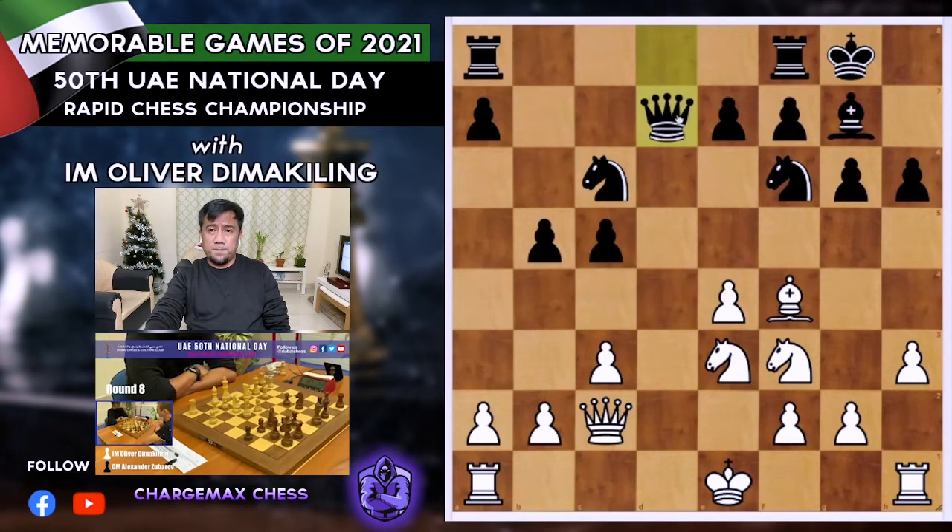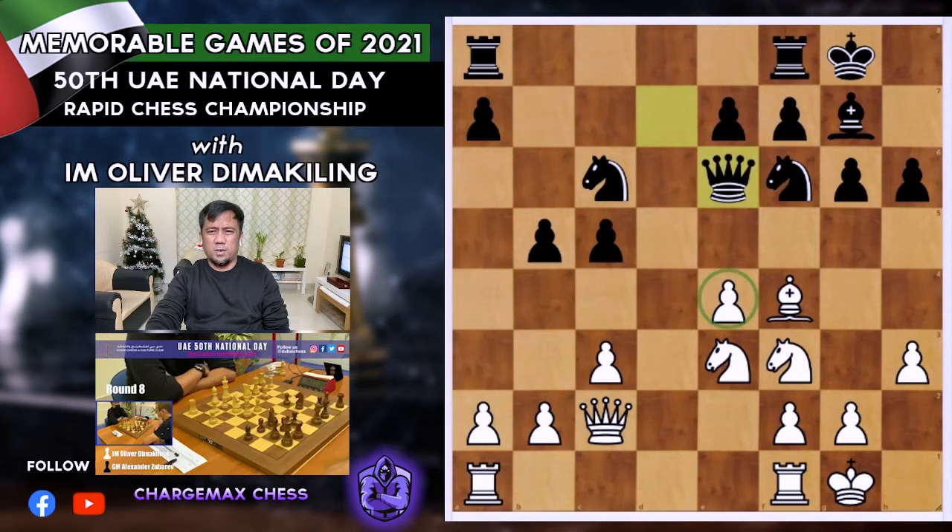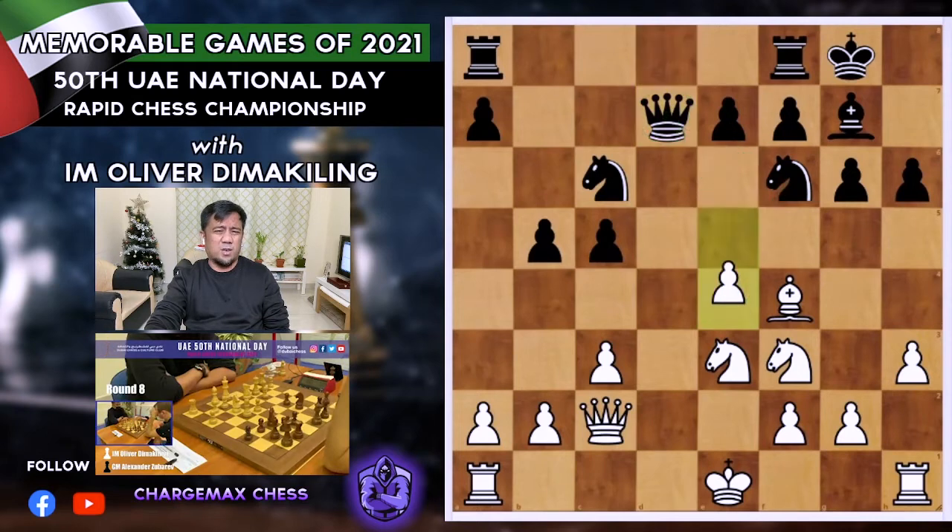Queen to d7 — a very nice move. The main plan is to go for Queen to e6, attacking my pawn on e4, since the knight on f6 is also attacking it. If I were to castle, he would go for Qe6 and I'd have issues with the e4 pawn. I didn't want to be passive protecting that pawn, so when he played Qd7, I thought it was better to be aggressive and just push that pawn.